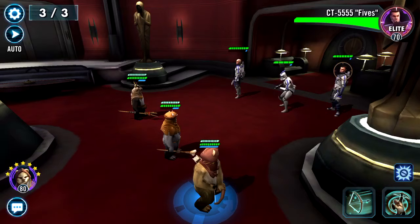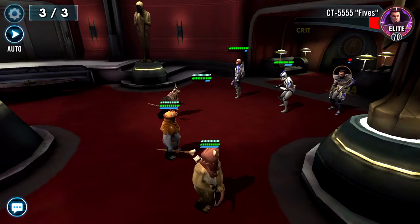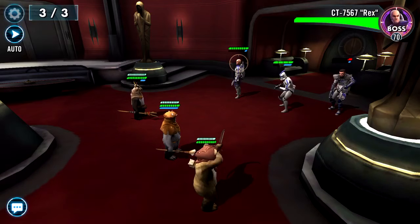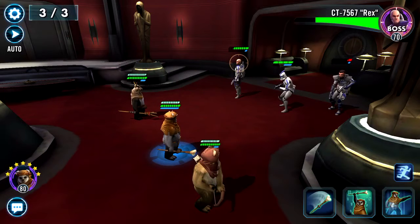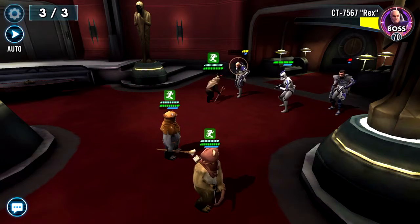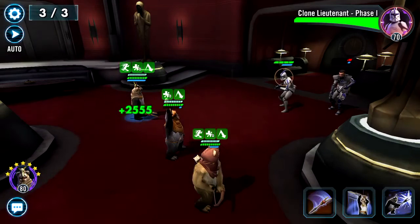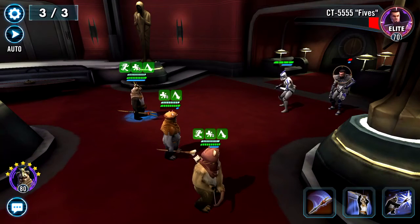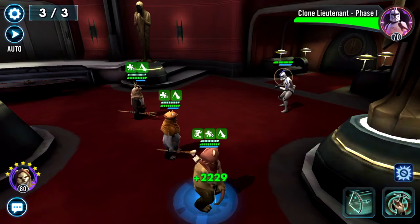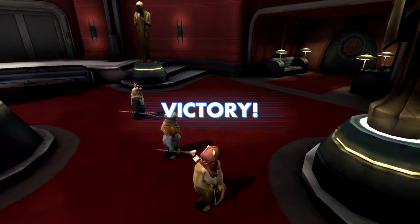This time round I'll be targeting - let's take Rex. If I hit the third ability underneath the speed icon, all three of my Ewoks are going to go and serve it to Rex. There he goes - let's put up a guard just in case one of them shoots. And there it is - 9,500 health gone. Victory!